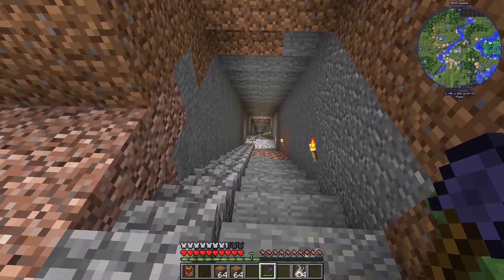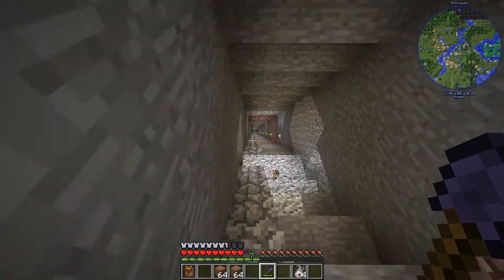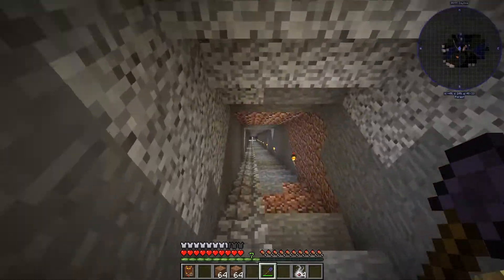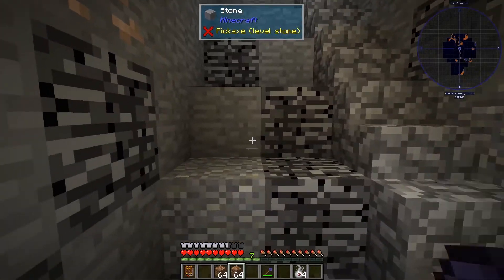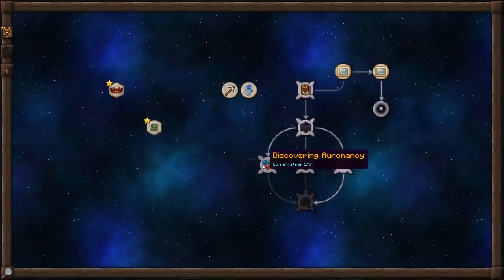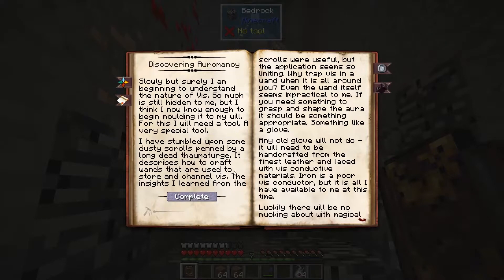So now that we've done that, we need to visit the lowest steps we can find. Basically, that means find some bedrock. We're going to go down to bedrock in my little tunnel here. And I should see a message here — maybe I've already been here before. Hitting complete, we can now go into discovering Oromancy stage 2, or maybe 3, I'm not sure.